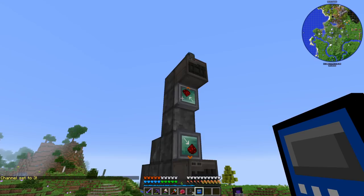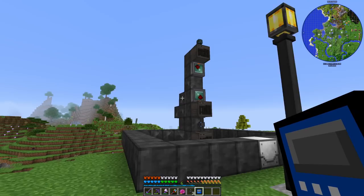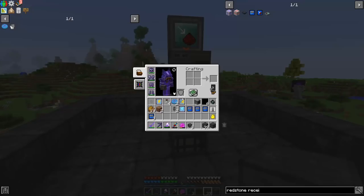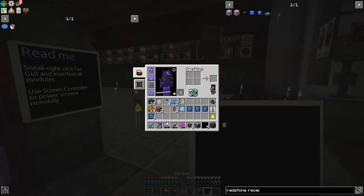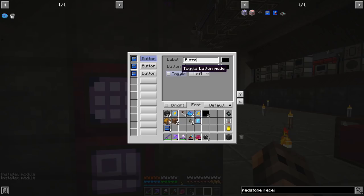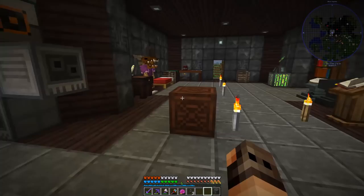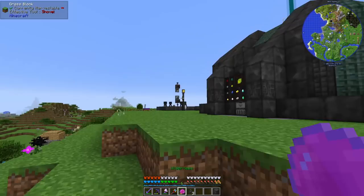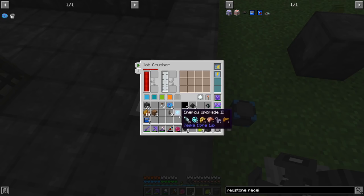We're also hoping to get small ghasts from the Twilight Forest for ghast tears. The redstone mode on the spawners is set to active with signal so we can activate them using buttons. Using a screen and screen controller from RF Tools, we can specify button names and toggle mode - this is why I named them, so I know which is which. If I press the wither skeleton button we should get wither skeletons - yes we do! I have to turn it off. We're also giving the mob crusher some upgrades and an area-of-effect upgrade so it covers the entire area.